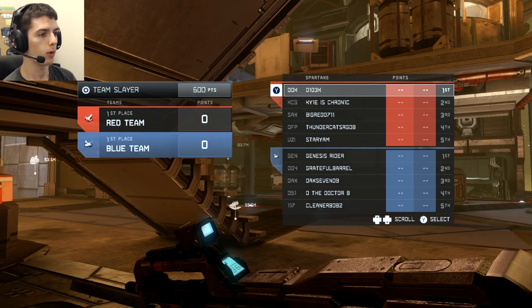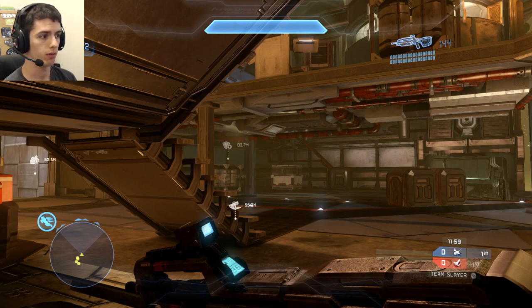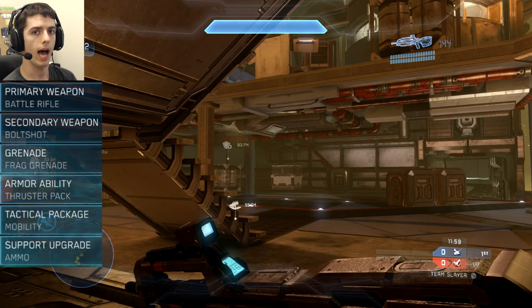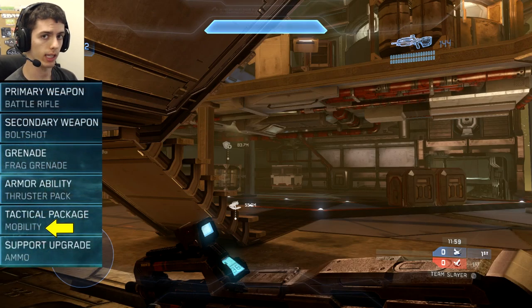I'm going to tell you, from start to finish, what I'm thinking during the game and why I'm doing the things I'm doing, hopefully giving you a crash course on how to play Adrift. Off the start, I'm loading out with Mobility, which allows me to sprint infinitely, and with Ammo, so that if I pick up a Power Weapon I have extra ammo for it.